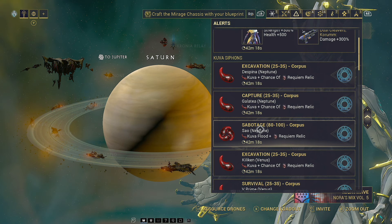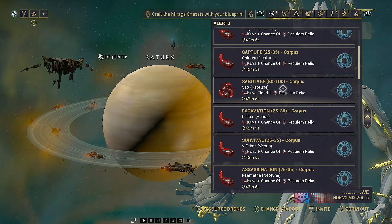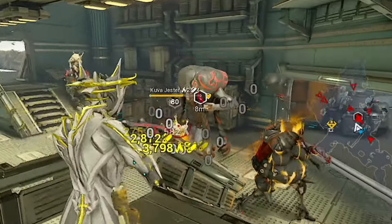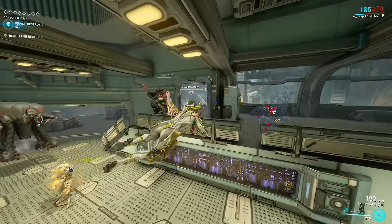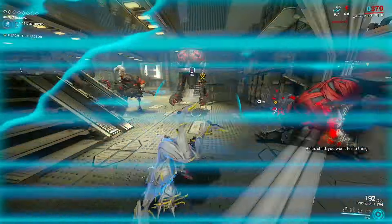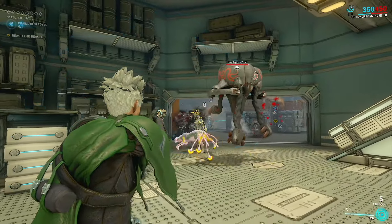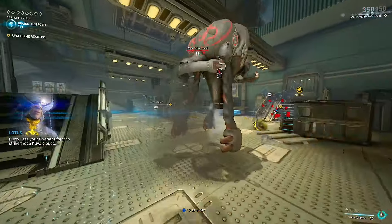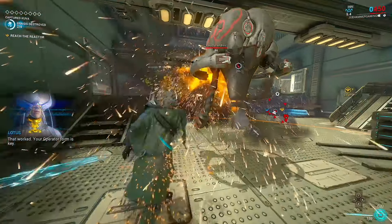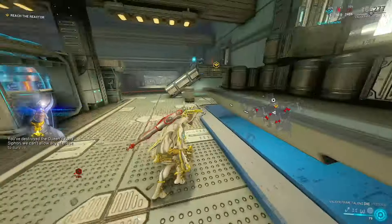Before you start spawning Liches, I highly recommend clearing through at least a few of these Kuva Siphon missions because you are 100% going to need the Requiem Relics. We're going to go through this Sabotage mission and progress it as normal. The main difference here is the Kuva Siphon itself. To make it damageable, you need to hit it a few times with the Operator's weapon. Then watch carefully — it will start sucking something in and you need to shoot the Black Cloud. Shooting the Black Cloud destroys one of the arms. We need to do that for all four arms. Once that's done, you'll get some Kuva and then just finish the rest of the mission.